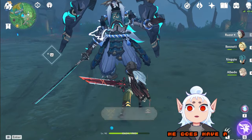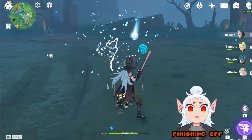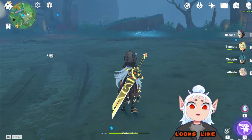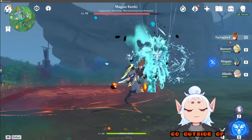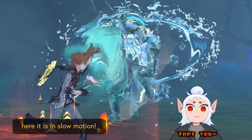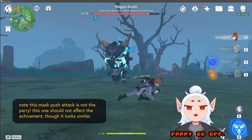As I mentioned prior, he does have an additional achievement that you can get for finishing off the boss without him executing his parry attack, so I'm going to show you guys what the parry looks like right here. This only happens if you go outside of melee range, so if you're used to having a long-range DPS, just make sure that you swap off for someone that can stay a little bit closer so that you don't have that parry go off.